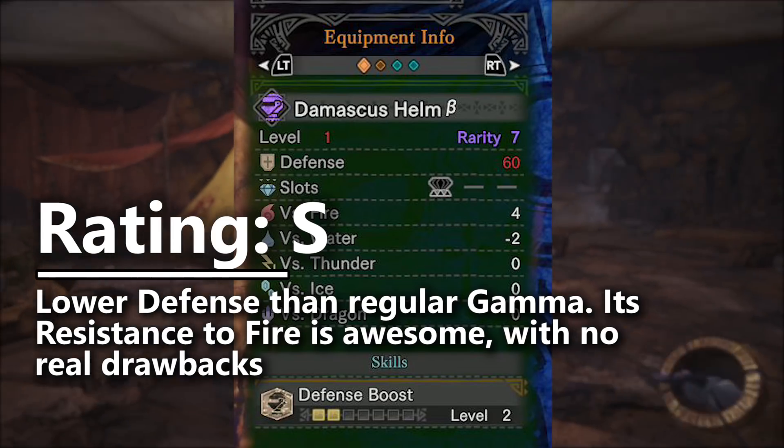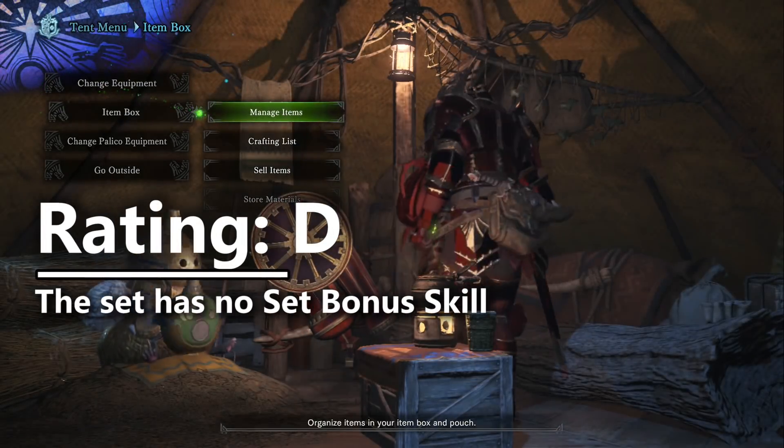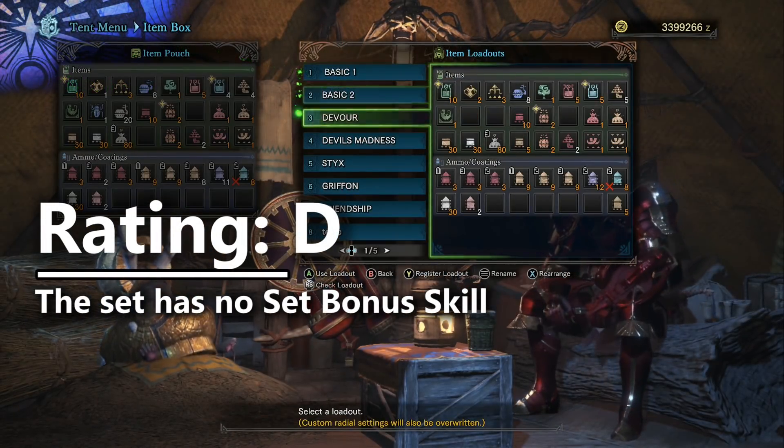The next thing that we would rate is the set bonus skill. However, the Damascus set does not have a set bonus skill, so it automatically is assigned a D for this score.